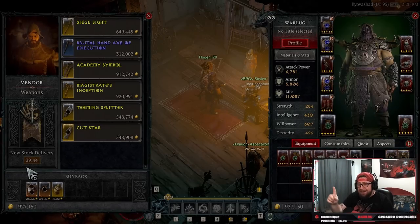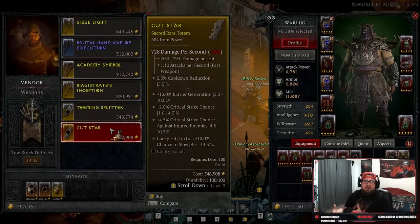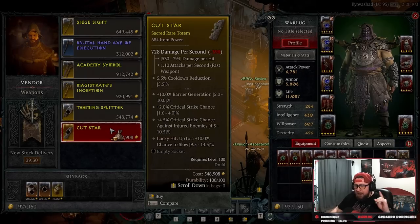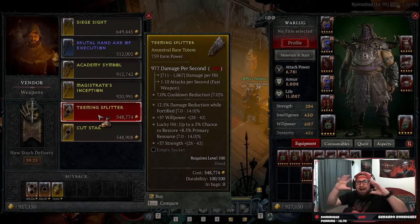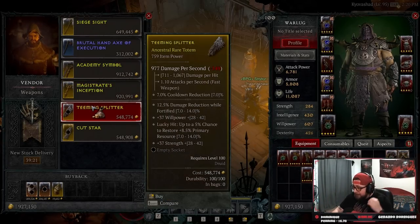What you might not know is that typically when it comes to vendors in Diablo, you don't really care. Once you've reached a certain level, you don't really care what they have because typically it's not going to be as good as what you've found out in the open world, dungeons, et cetera. However, there are times when the vendors just have God roll items and it absolutely benefits your build entirely.